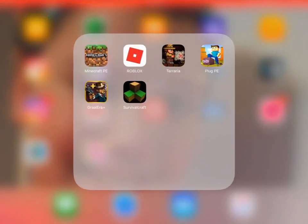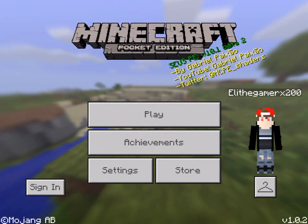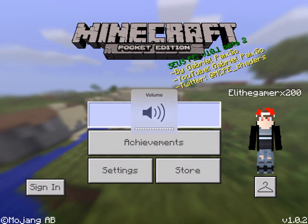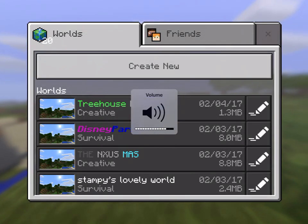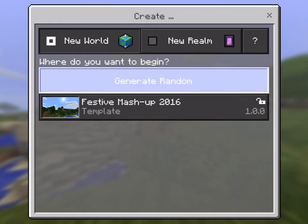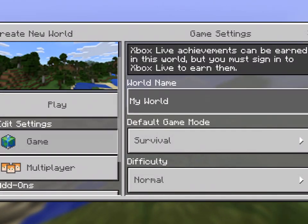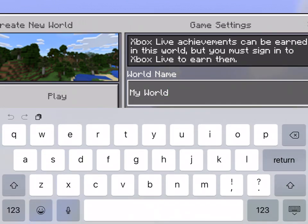Hey guys, we're back with another video and today we're going to be playing Minecraft Pocket Edition. We are going to be creating a new series on a world. So let's press create new, generate random, and we're going to say Eli's series world.